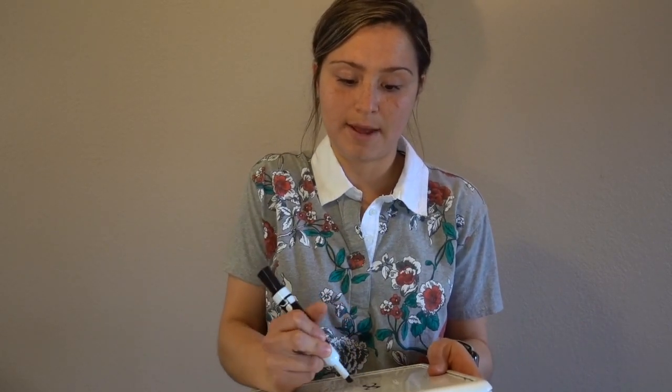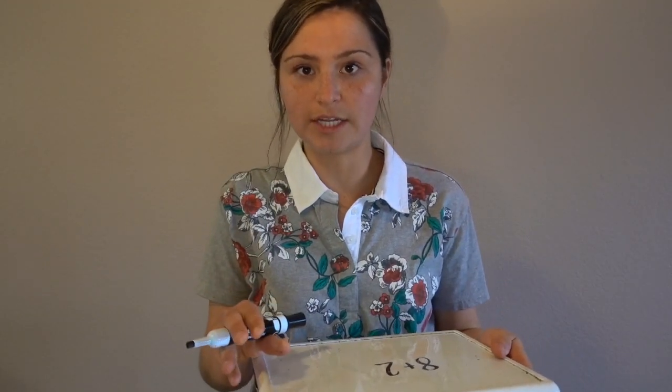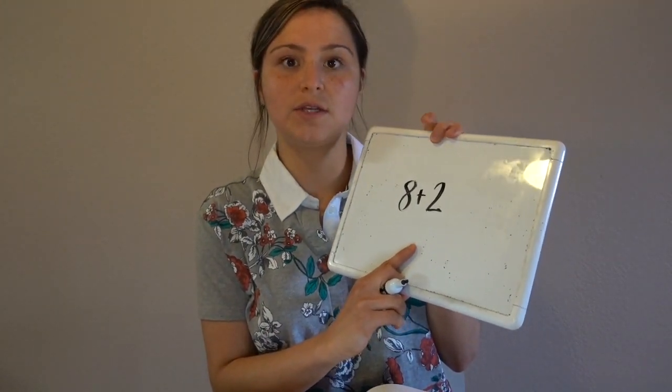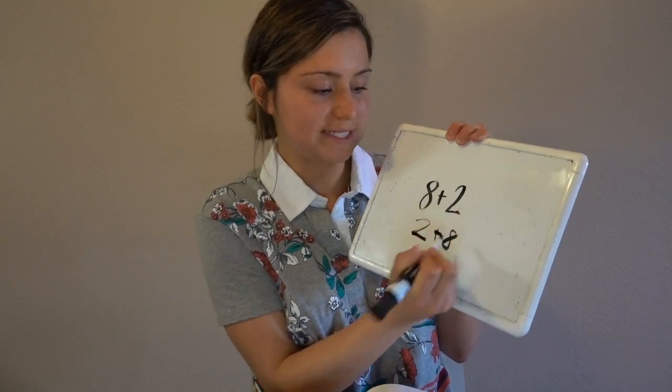Hey guys, we are making landmark and friendly numbers again. So one of the add-ins is two away from a multiple of 10 or a landmark number. So let's begin by making a multiple of 10. Be sure to pause it when you need to — give yourself some thinking time. 8 plus 2 equals 10. I can use the commutative property to also display 2 plus 8 equals 10. Alright, we're ready to start.